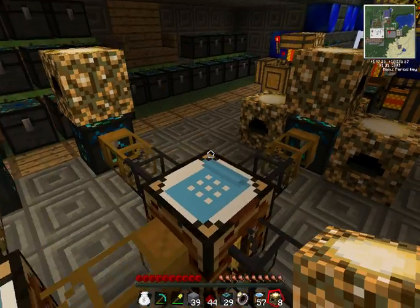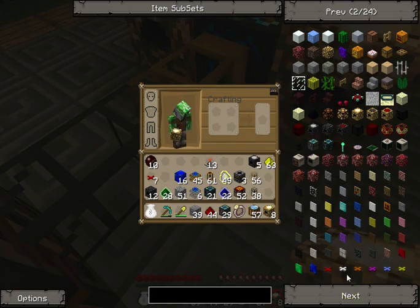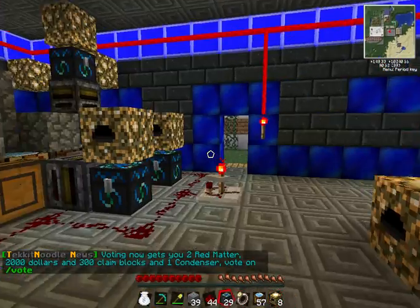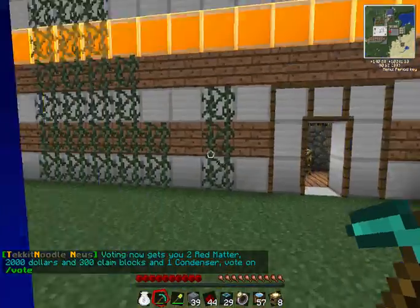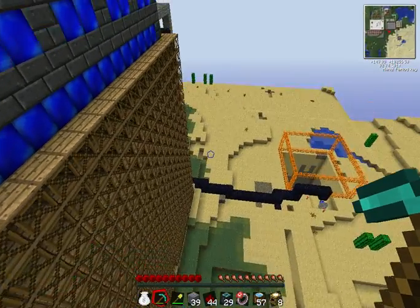Depending on whatever dye you're using, you won't really need much. But today we're going to be making yellow lamps, so you get to watch me go find a yellow flower, which shouldn't be too hard. Oh, they're all over the place near the base.